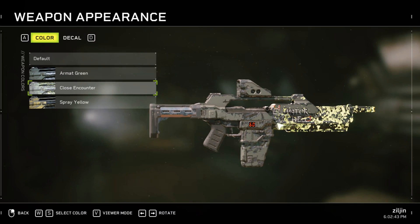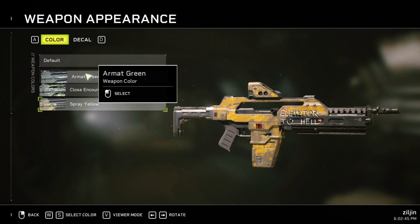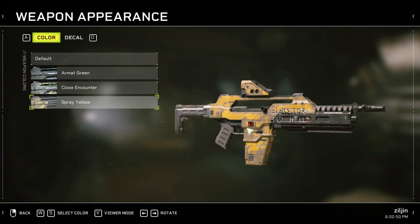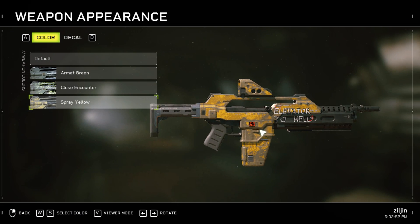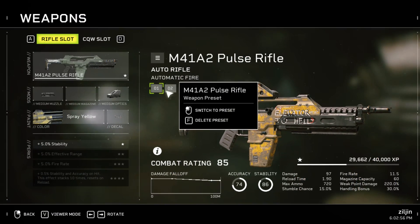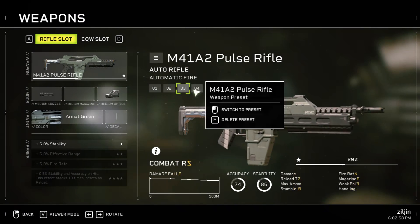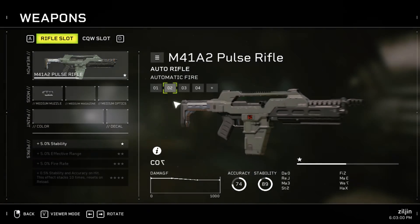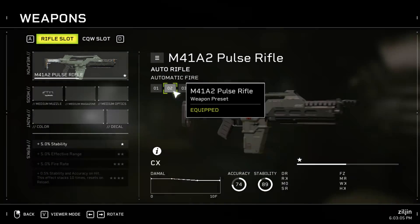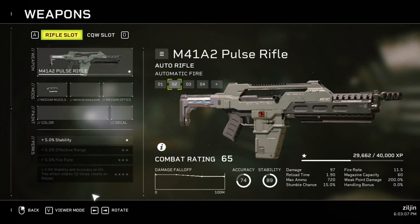This looks really cool — the green matches the aesthetic perfectly, and the yellow reminds me of the power loader. You can have a different loadout for every color. I created these by accident and I don't know how to delete them.